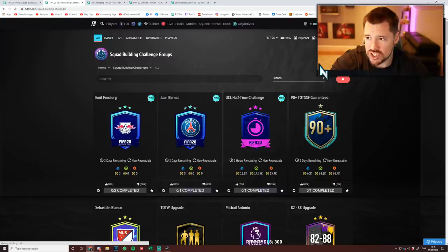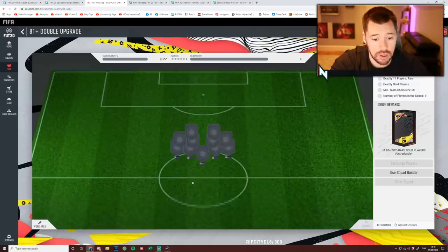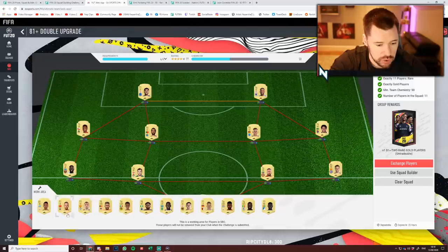No prices yet, so whilst we're waiting for the prices, let's go into the SBCs. I wouldn't worry about the 82 to 88 now — I think that's a waste of time. But with 23 hours to go, I think the 81 double upgrade could be quite very, very useful. So we just want to go gold rares, low to high.